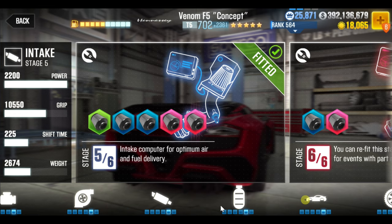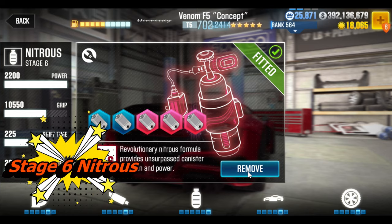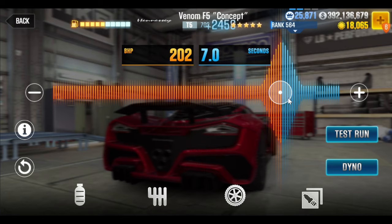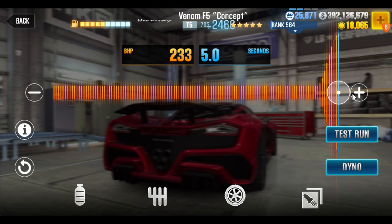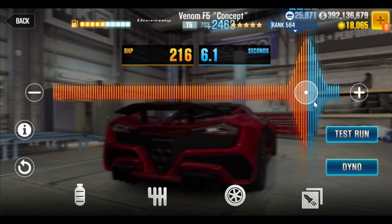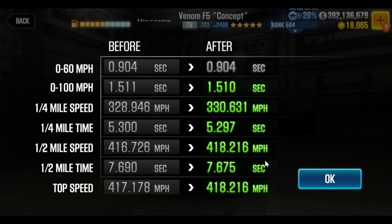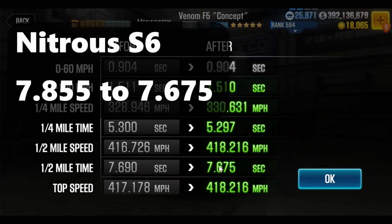Three weak ones right off the bat, which means we have four left — one of them has got to be decent. Nitrous: that's nice, it's a jump, and it's also tunable so we can get a few more points out of it. With duration at 6.6, we get 7.675 — that's a decent drop of about two-tenths from 7.855. Not quite two-tenths, but definitely more so than the ones that came before it. Not a huge drop, but decent.